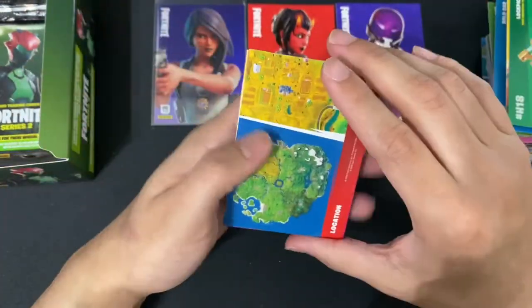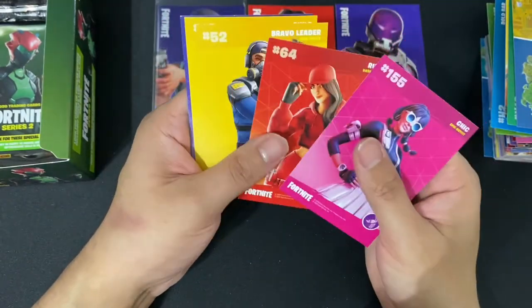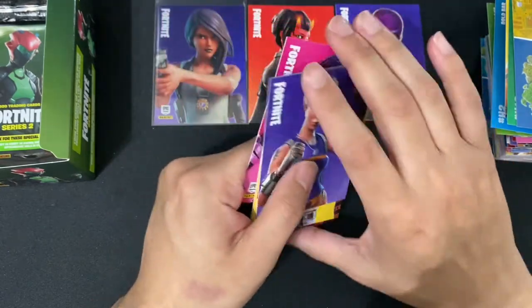Next up we have a Map Card along with Chick, Ruby, Bravo Leader, Guild, Tactics Officer. Any holos? No holos.